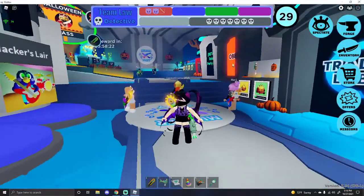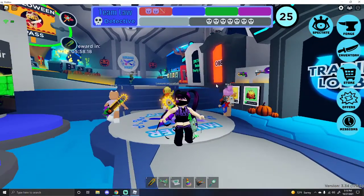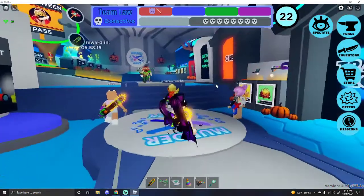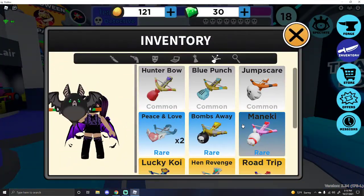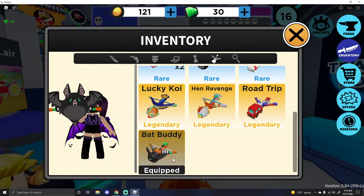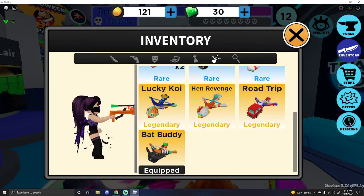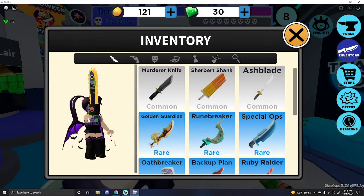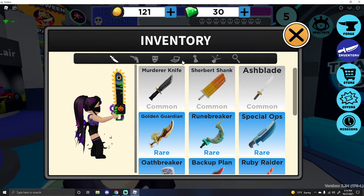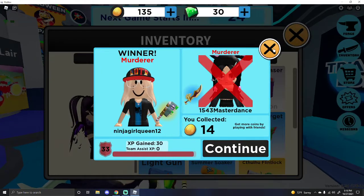Also, don't forget to do the Halloween obby. If you complete the obby, you'll get a badge and a legendary Halloween crossbow. The crossbow is the Bat Buddy — so it looks like this. This is what the knife looks like when you have it out, and this is what the gun looks like from the Halloween pass.